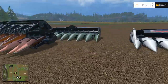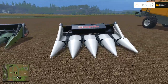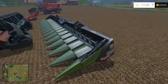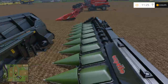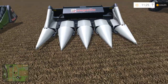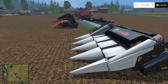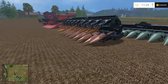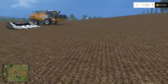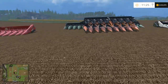These two heads right here are the Cappello — I guess that's how you say Cappello — and a little four-row. This is the first game that actually gives you a wide variety of corn heads to choose from; usually it's just one or two different corn heads.